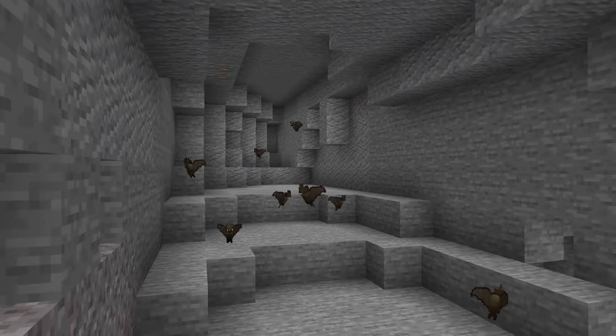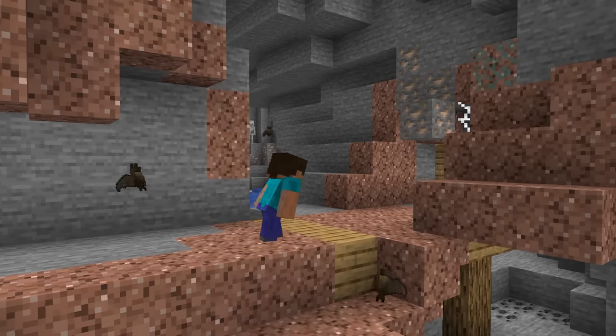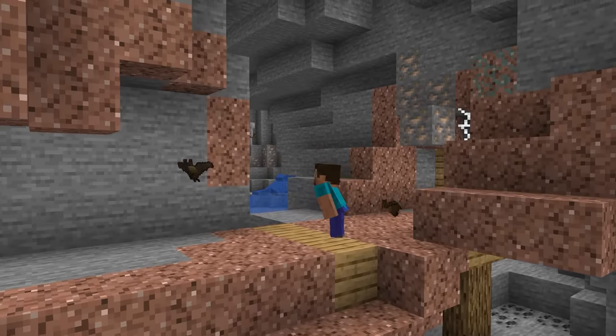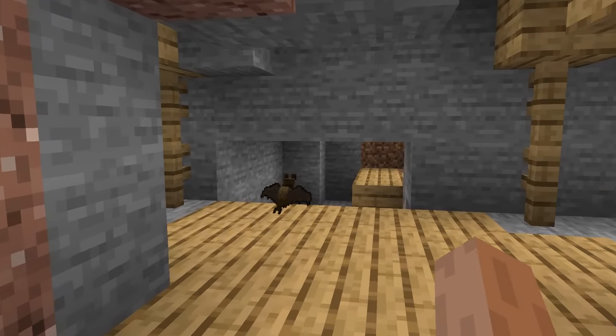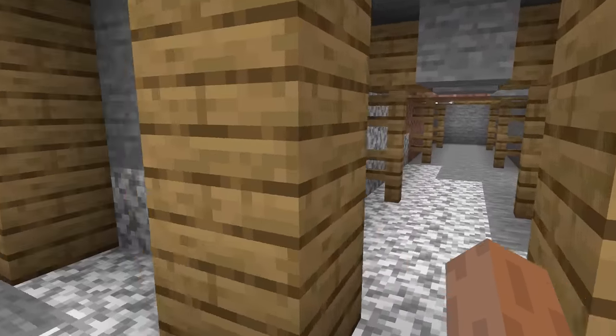Number 14: bats are actually way more useful than you think. If present at a low enough light level, naturally spawned bats will actually hover towards the nearest mineshaft within 50 blocks. So if you see a bat flying around, don't kill it — following it could lead you to a new notch apple.